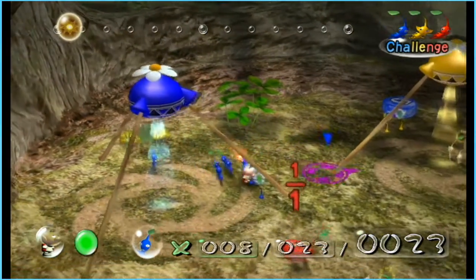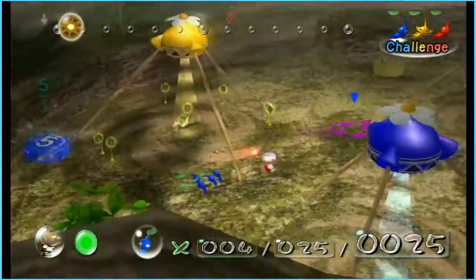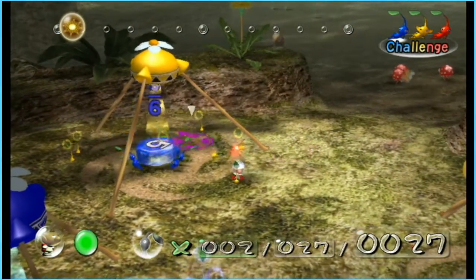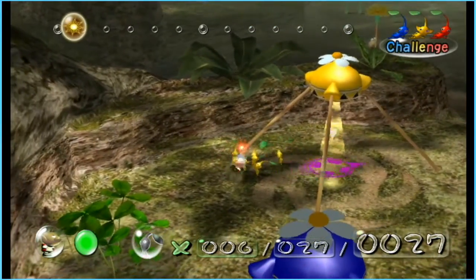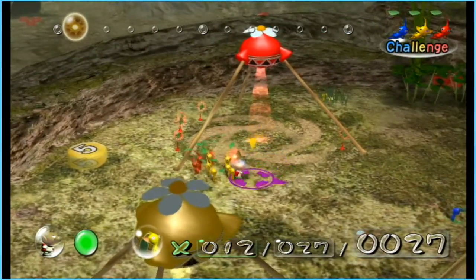Just like the main story, this requires a lot of planning your route, because you have a limited amount of time and your goal is to grow as many Pikmin as possible. It doesn't matter the color as long as you grow them. So we're going to get these yellows and then we have these reds.